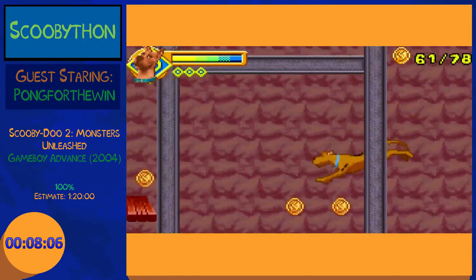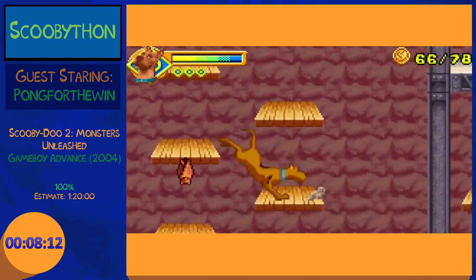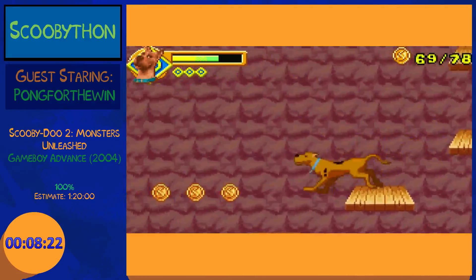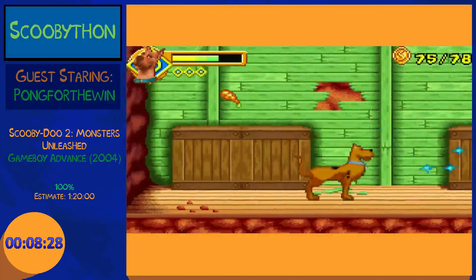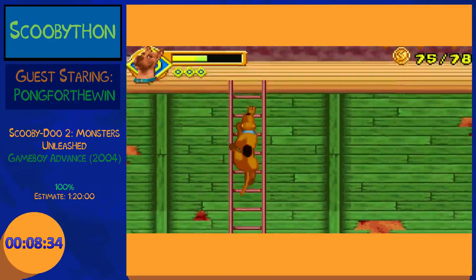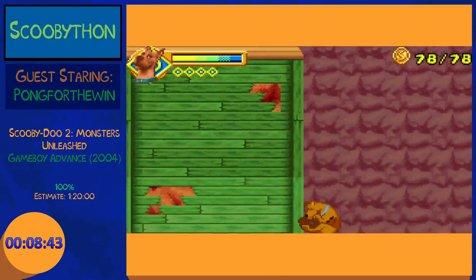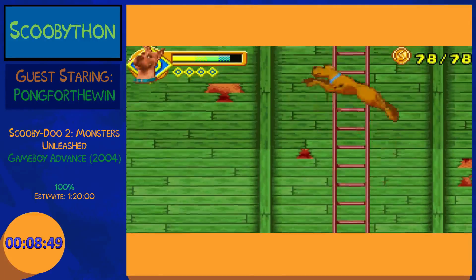A thing about the hitboxes in this game — when you try ground pounding on something as Scooby or Shaggy, when you hit them on the corner or the top right, in a normal game it would automatically register as a hit because you're on top of it and going down. But no, this game likes to punish you for trying to attack from the side. I'll just grab that and fall down again — it's less of a time loss than dying.